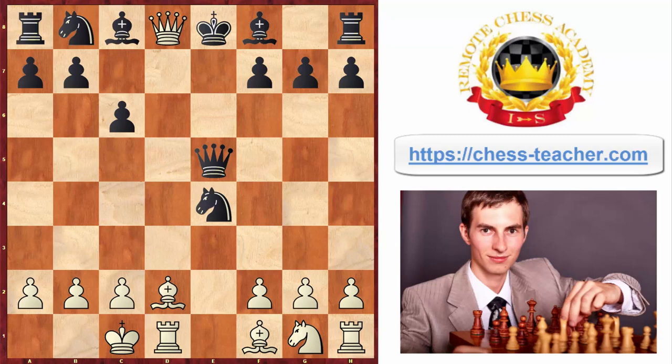Instead, however, white sacrificed one more piece — this time the queen, queen d8 — which makes it one of the greatest games of all time. After that, white prepared a really strong discovered check, bishop g5. Because the check is delivered with the rook from d1 as well, not only the bishop from g5, the black's king has to move. If it goes to e8, then simply rook d8 — checkmate.